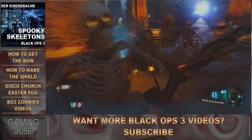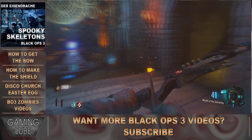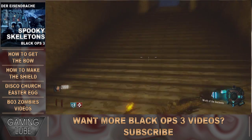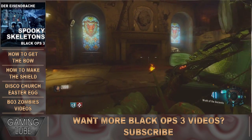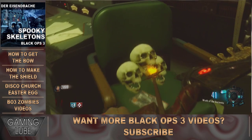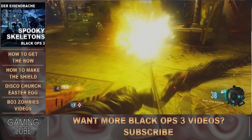They do count as zombie souls for the Easter egg if you're trying to do that. However, if you get sick of these and don't want them anymore, all you've got to do is go up to the church — there's going to be a seat, as I show in a second, that has three skulls on it. Hit the action key — square on PlayStation, X on Xbox, or whatever you have it set to on PC — and all the skulls will disappear. Then you can repeat the process.